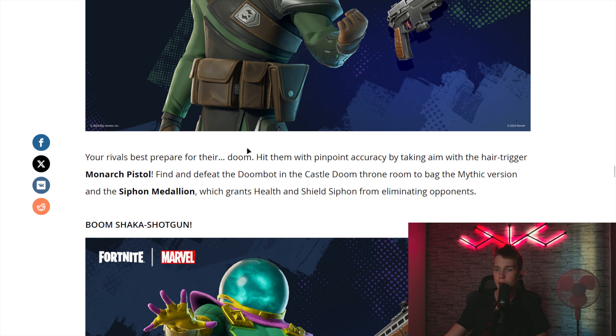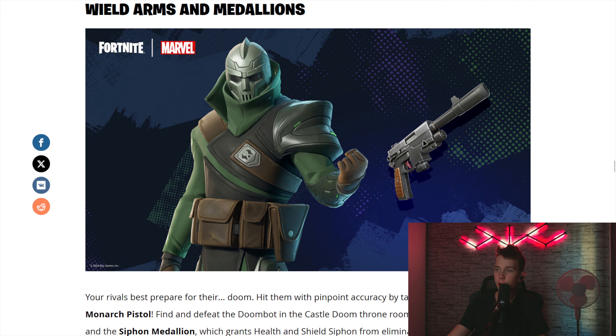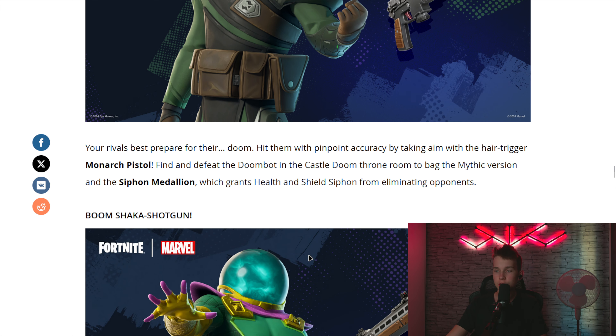Including this guy — I don't know who he is, realistically. He is the Doomba. He's got the Monarch Pistol, which is like a hair trigger pistol. It has pretty good accuracy and deals a lot of damage. Also, the Medallion he has has Siphon, which actually grants both health and shield, although it isn't that much — not like Arena Siphon or anything like that.